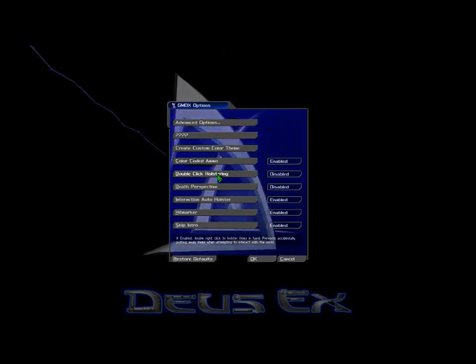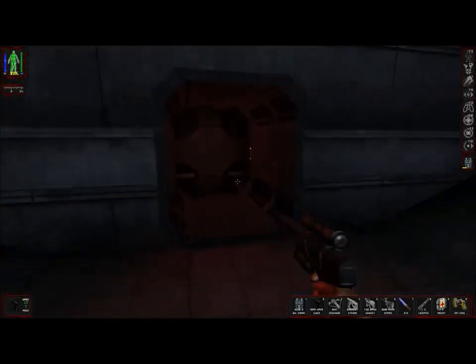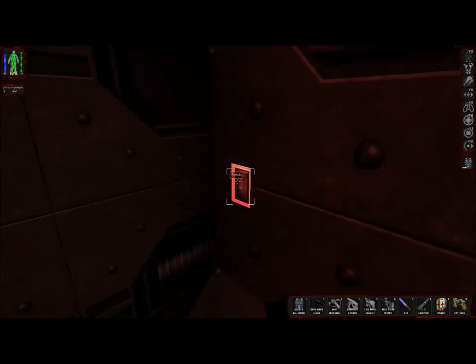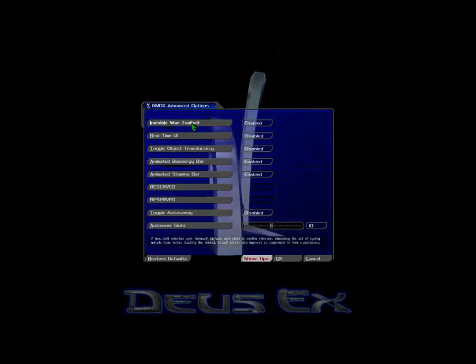Double-click holstering: to holster your held weapon, originally only one right-click was needed. However, this was at odds with object interactivity, which shared the same input. For example, a misjudged right-click would put your weapon away instead of interacting with the intended object. Thus, this option acts as an effective fail-safe.